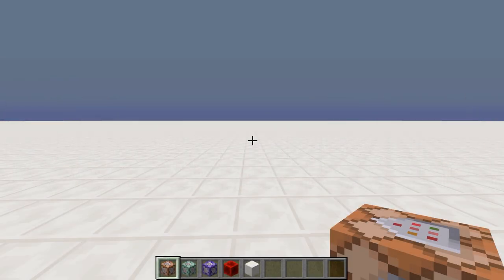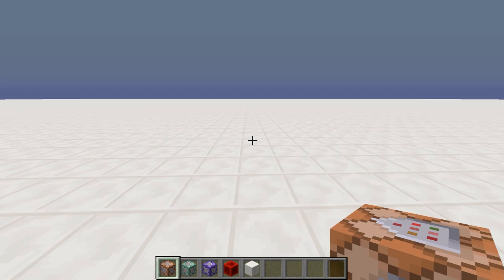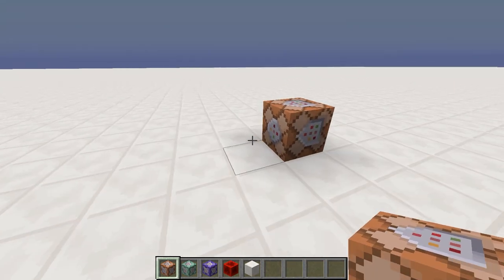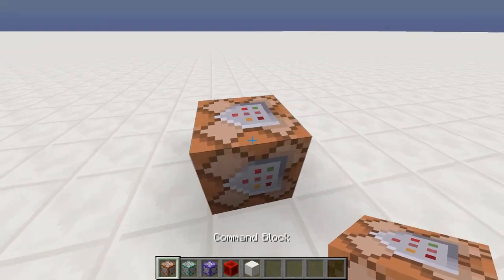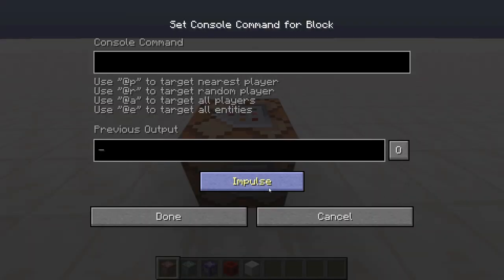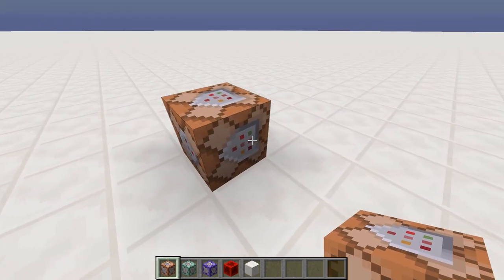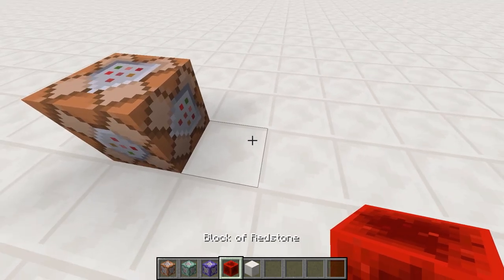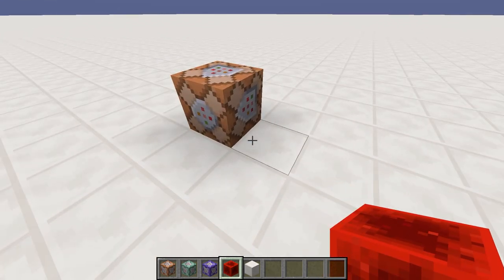Greetings everybody! This is slicedlime. I'm here in a test world to try out the new command blocks for 1.9 that was introduced in today's snapshot. Earlier today I made an update video, and if you haven't seen it, these are the new command blocks. There are three versions, and this one is called an impulse command block, and it's just the same as it usually was. This is the old command block, and it works exactly like the old command block, which means all of the stuff that we have all made still works.